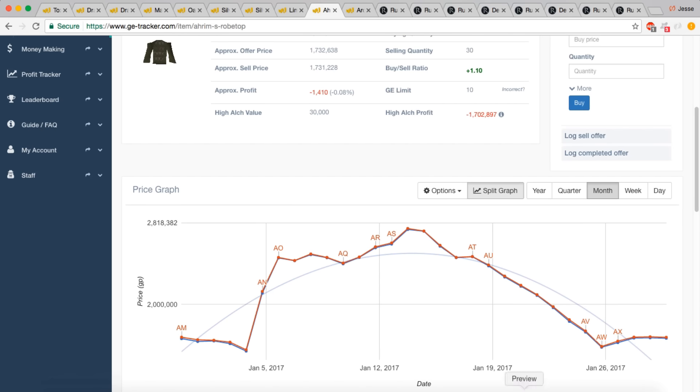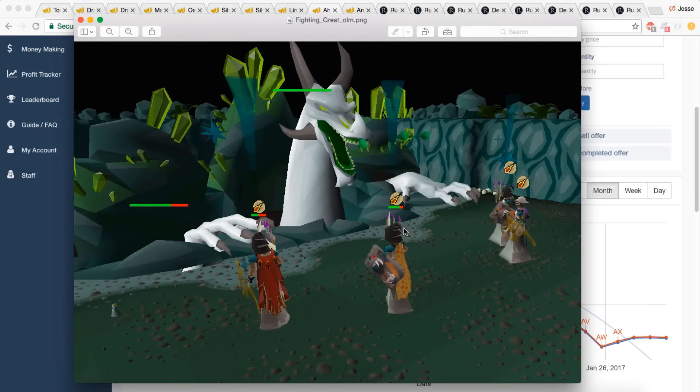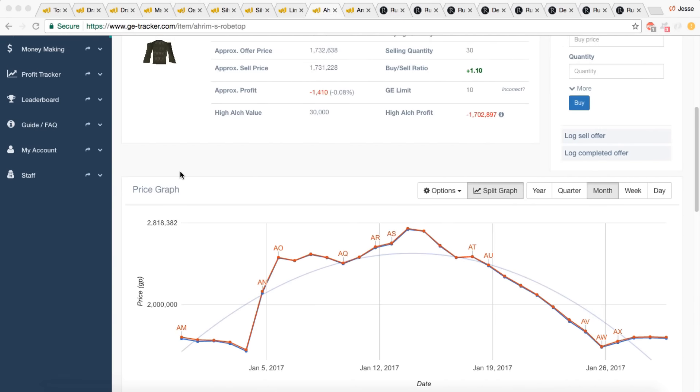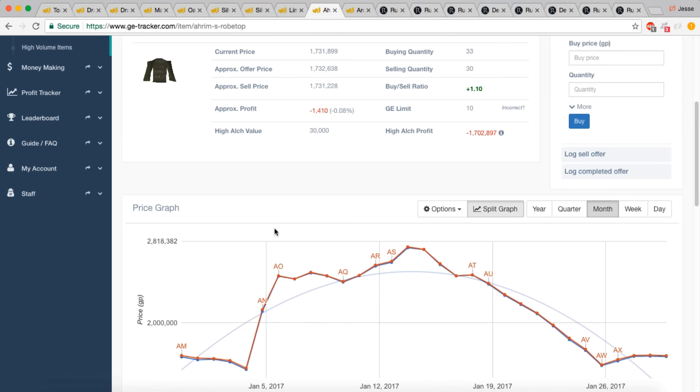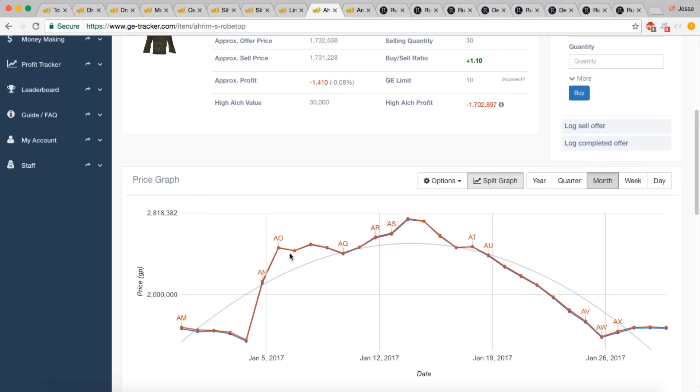Looking at the screenshot used for the YouTube video, basically everyone is actually using Void as their gear of choice in raids. The reason for using Void is that you save inventory space for supplies, making Ahrim's Robe Top not as useful as it was initially. As players learned how to defeat the raids bosses more efficiently, this item went down in price because it's not as useful as it was on release.